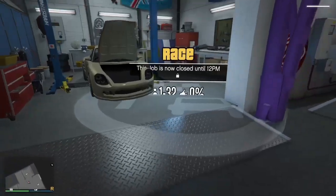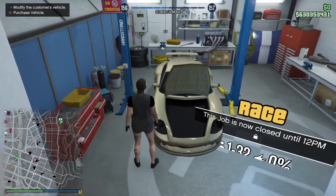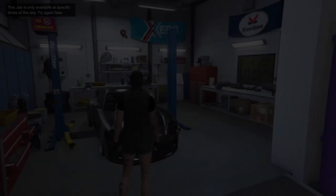As you can see, you can now see the job. Go ahead and make sure you're in the circle, then press right on the d-pad to modify your service car.